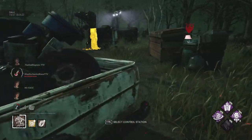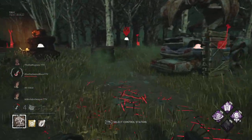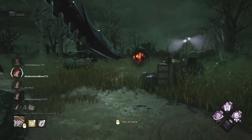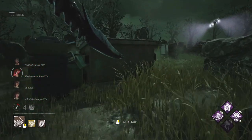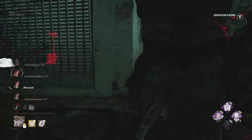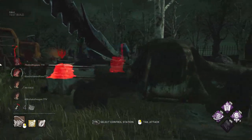The perks that we're going to be running — someone is over here, they're back over there. We're running Save the Best for Last, so we need to hit people who aren't our obsession. Not sure who this is. Very nice. Let's see, they're going to go this way, so we need to cut them off.